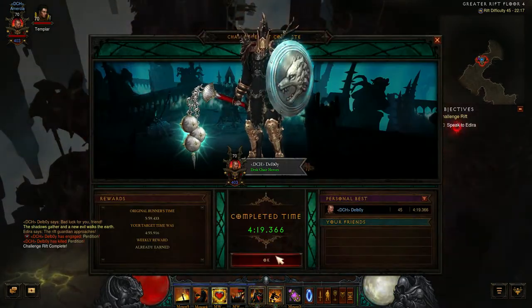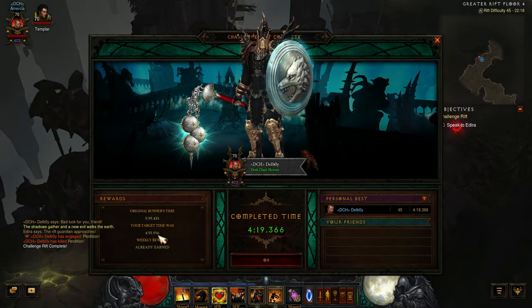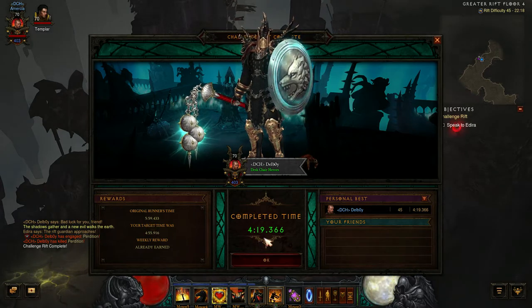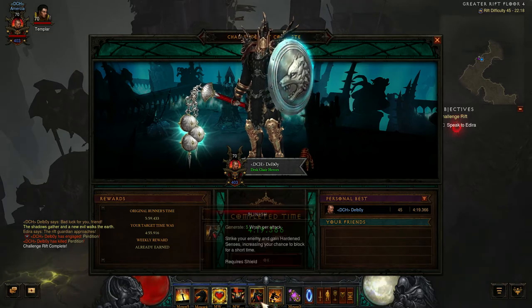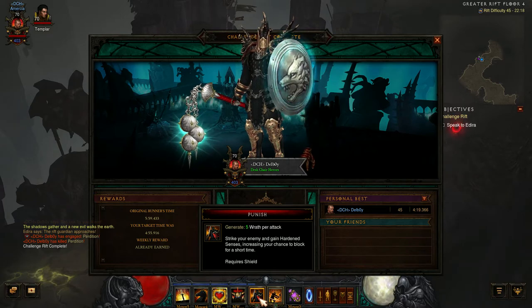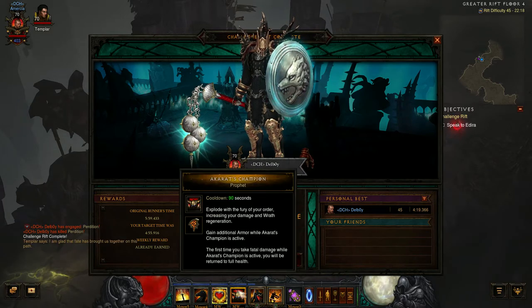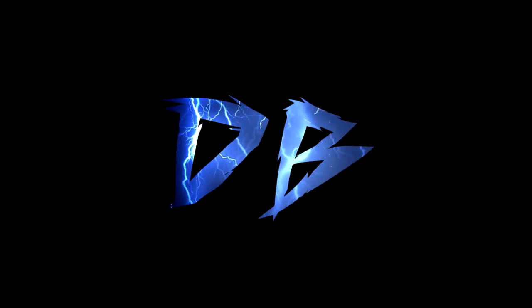The time is 5 minutes 59 and we finished with 4 minutes 19. My first run I did 4 minutes 55, but on my second attempt I managed to get nearly 34 seconds off that. It's a pretty straightforward build. Remember, Punish is your main damage dealer — do not try to fight off all the rabble. Just try to get through as quickly as you can. My name is DB, this has been Challenge Rift 98 on the American servers. Thanks very much for watching — if you enjoy these videos, please hit the like and subscribe button. See you next week!